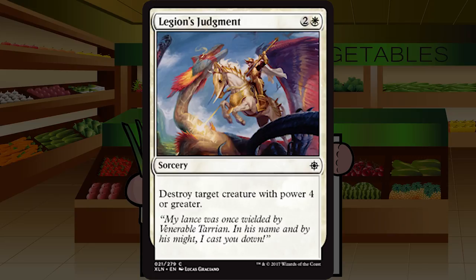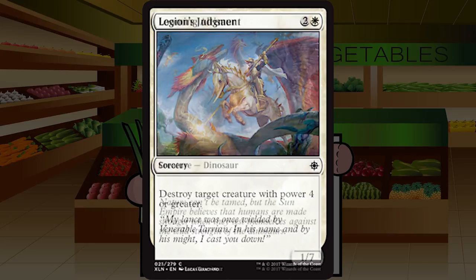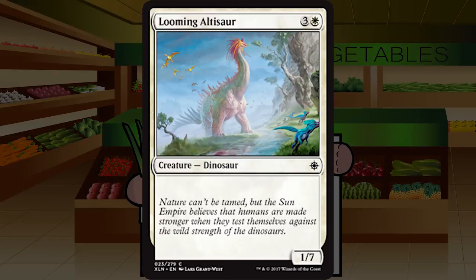Legion's Judgment is two and a white for a sorcery at common — destroy target creature with power four or greater. This hits some serious threats and only costing three mana is nice. Sorcery speed hurts it a little and it's well below premium removal, but I foresee never not playing this in sealed, and in draft only cutting it if I'm flush with better choices. Not a super high pick — mid pack at the earliest — but a solid C.